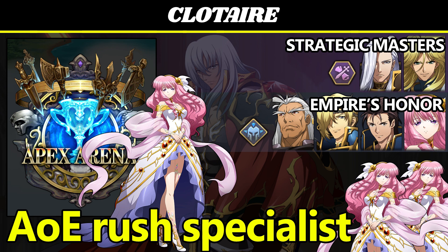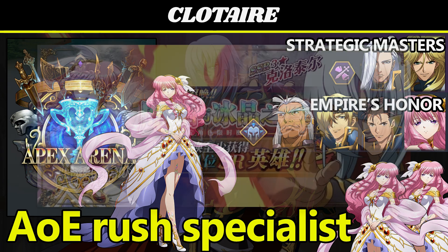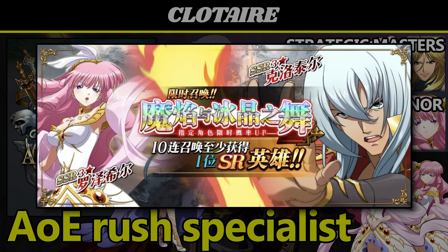He unlocks the attack bond for Rosenseal, and he needs Rosenseal to unlock his attack bond and his defensive bond. Speaking of Rosenseal, she is scheduled to come back in June on a Valentine's Day trade-in event banner with him as her partner, so this presents a great way to get Rosenseal if you don't have her already.